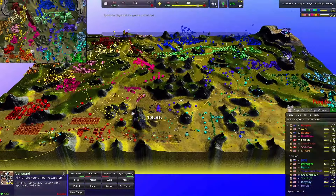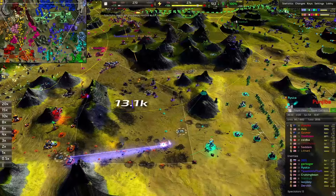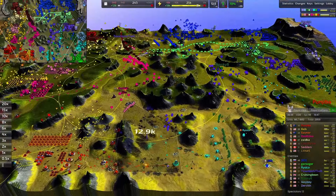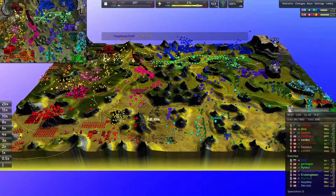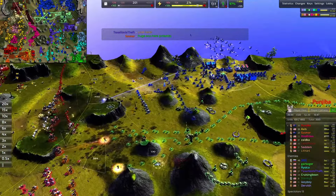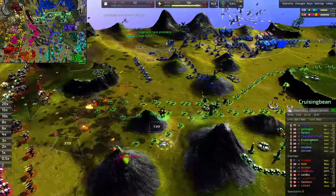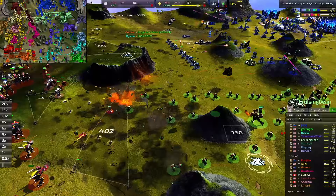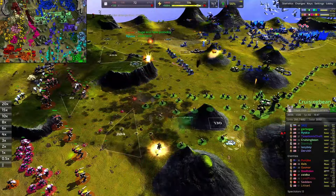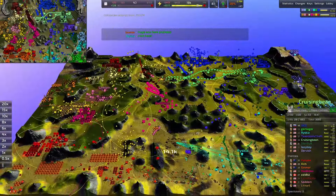If I saw my air player with T1 fighters 36 minutes into the game it would make me pretty sad. Thankfully Smiley is picking up the slack. I wonder how many grunts Cruising Bean has created — metric tons right. Unfortunately the spam isn't getting anywhere though the units are getting some line of sight. Is it worth it? It's worth it for sure.